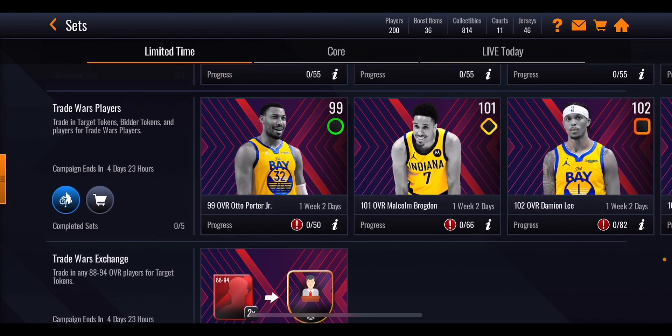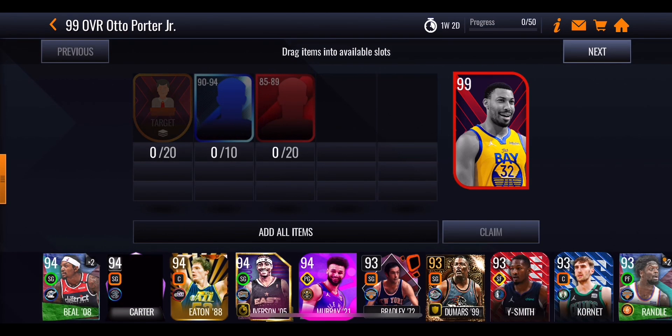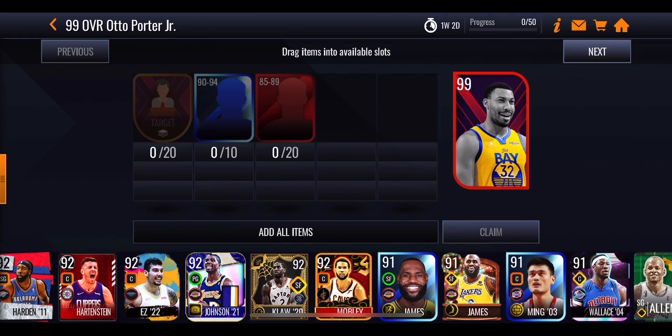Going on to the master sets, this is where you're spending those target tokens and players to get some of the masters. We'll start with the lowest overall player which is 99 overall Otto Porter Jr. To get him you're going to need 20 target tokens, 10 of the 90 to 94 overall players, and 20 of the 85 to 89 overall players - from the events, the auction house, or ones you have lying around.